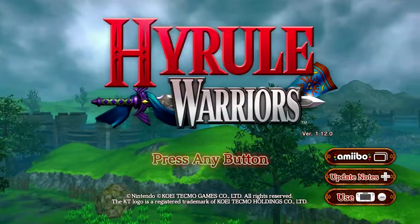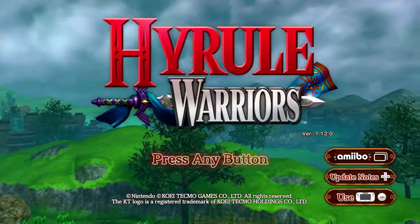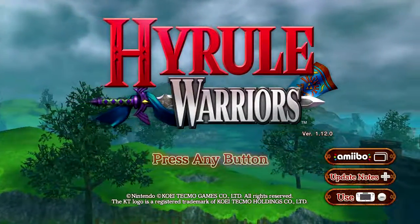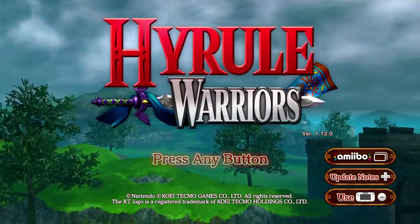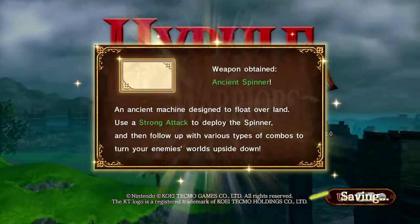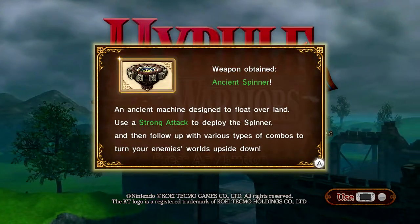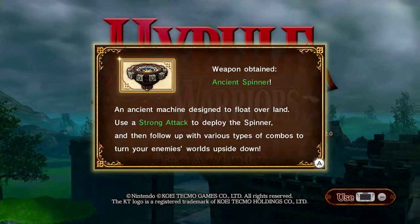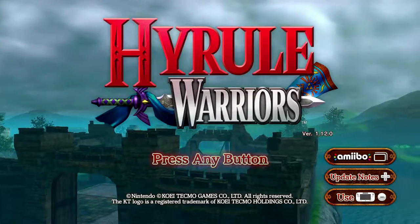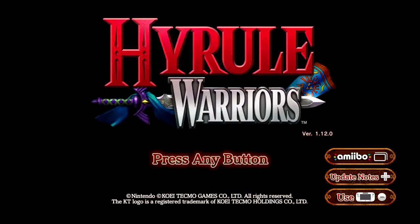Alright guys, welcome back to Zero Plays Hyrule Warriors. So I was curious as to what the amiibos do, so we're gonna find out. I did look up what the Link one does, so we're gonna do that one first. I got the Spinner from Twilight Princess. Cool. So apparently you can use up to five amiibo a day on this game.